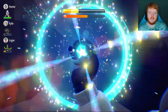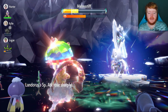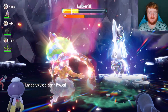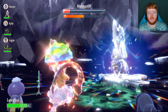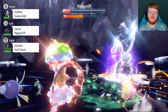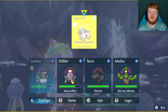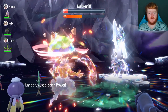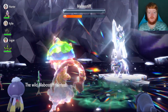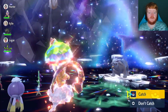We Terastallize and use Nasty Plot to raise our Special Attack by two stages — ready next turn to do a lot of damage. We hit with Earth Power, it does a lot of damage and breaks the shield. He nullifies, but we use Earth Power and finish the job. Amazing — we went down and still had half the time remaining, and he goes down. Very strong Pokemon, highly recommend using it if you have access to it.